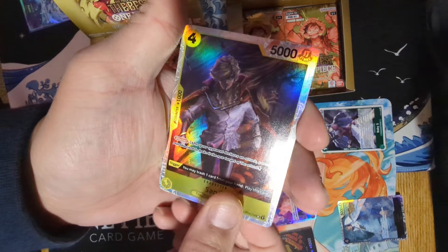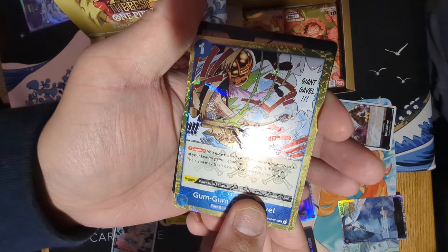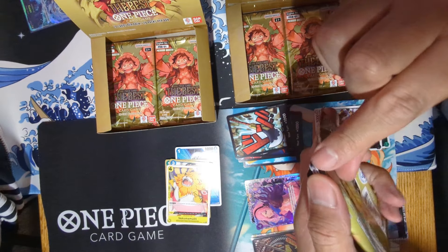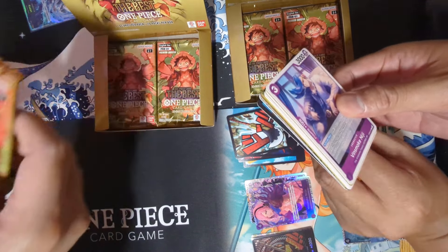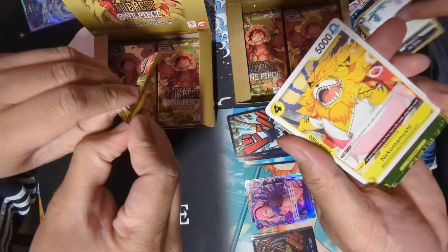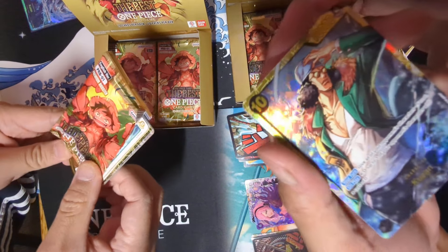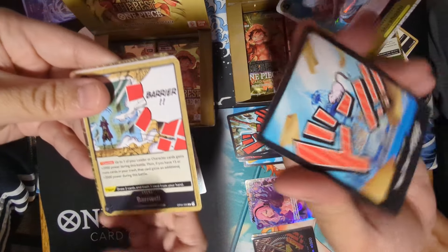Smoothie foil. Sanji SR. Shirohoshi Jolly Roger. Gum Gum Gavel Jolly Roger. And Luffy. Next pack — alternating. First up: Vinsmoke Niji, Last Breath, Two Ball, Nikomamushi, Wiper. For the foil we got this event card. Kuzan — the secret, the regular — it's a reprint, an old one. And we got Shirohoshi. And Water 7 or Iceberg.